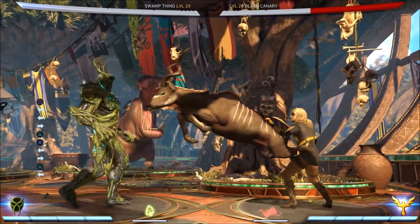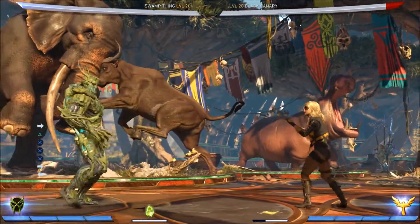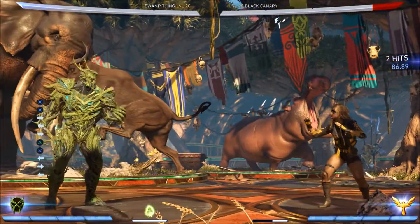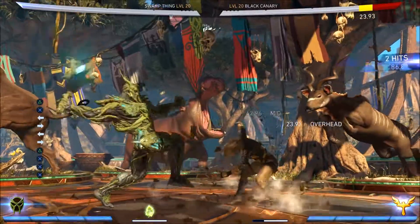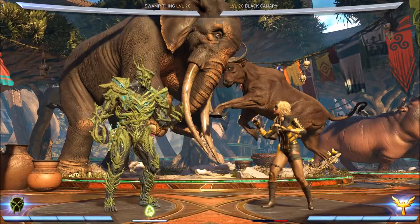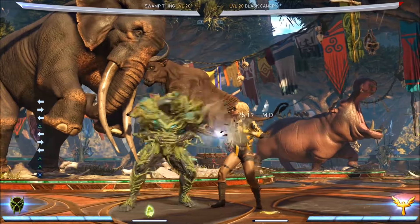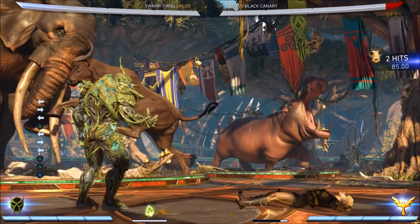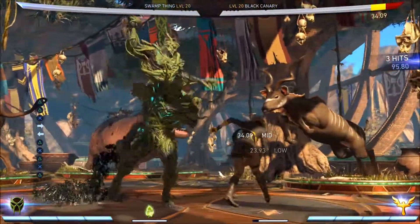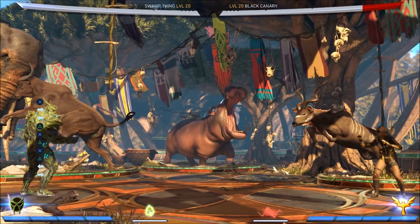And 4-2 is not even a slow move. It's a medium overhead, so they're not going to be ducking it. It comes out fairly quickly, it's very hit-confirmable on hit, and on block it's only minus two for the full string, which is fantastic. Once you get a bit closer, back-2 is a 12-frame advancing mid that leads to a full string that is plus six on block. There's also another string that has a low and an overhead in it, which is very hit-confirmable and very safe on block as well.